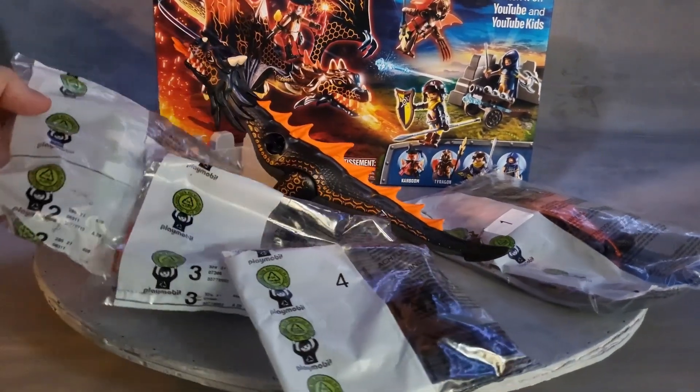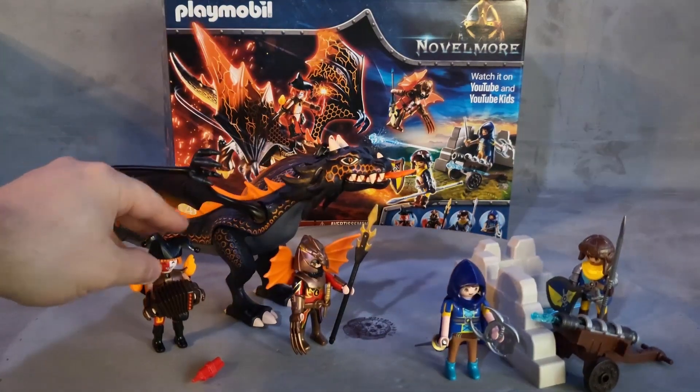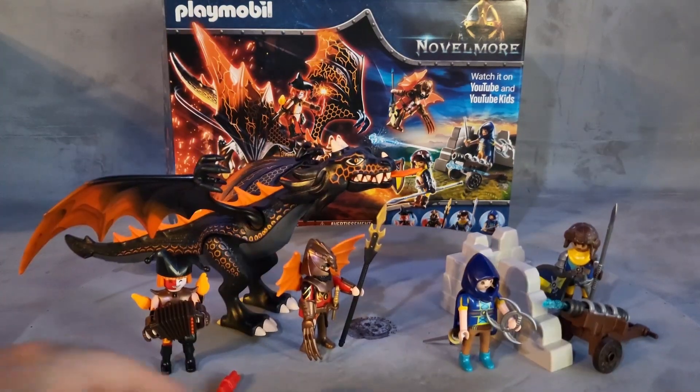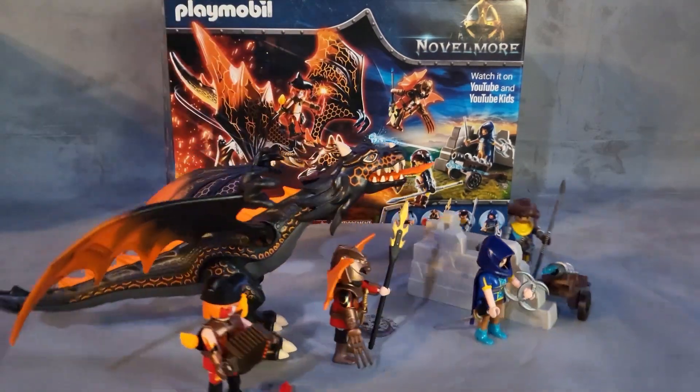Here is the set out of the box: two Burn Her Raiders and two Novomore soldiers. There's Tyra Goon — he has a wing — and Kaboom with a cool-looking musical instrument. Beautiful, awesome black dragon!